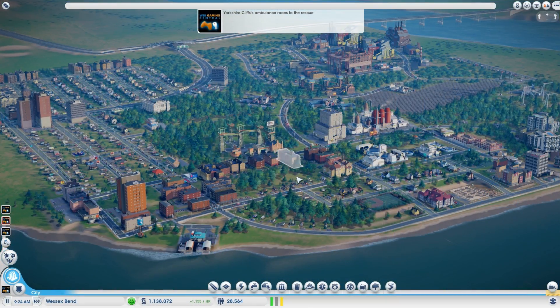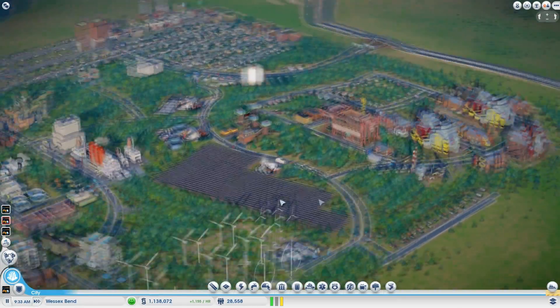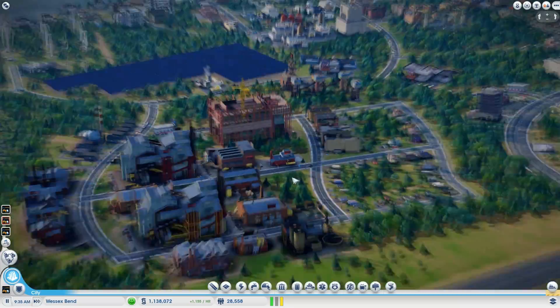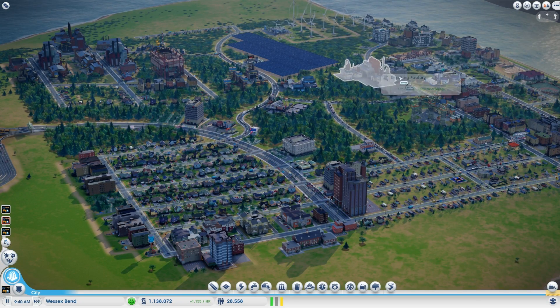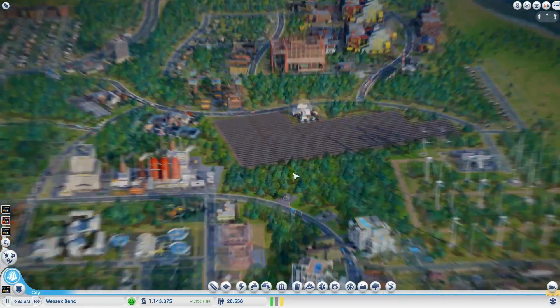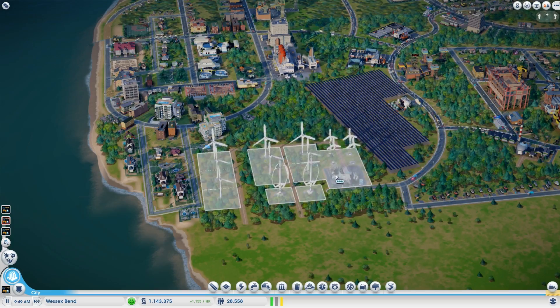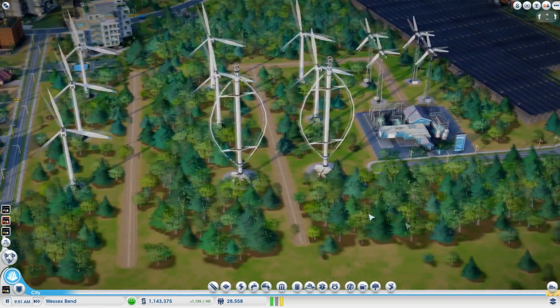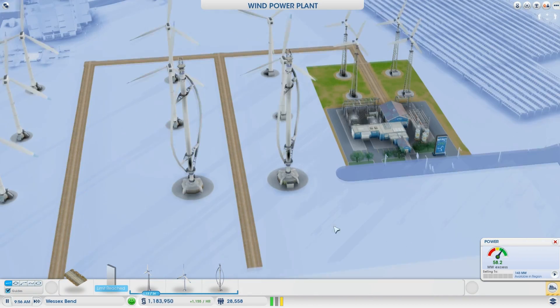Welcome back everybody to Web Gaming Central. I'm back from vacation and it's awesome to get right back to work — and part of that work is fun: gaming for the win. So here we are at Wessex Bend, where we built our solar farm, wind farm, and metals, which we have finished. We went to the other city with the university and unlocked a bunch of things, including these vertical axis wind turbines I placed at the end of the last video. They make a big difference.